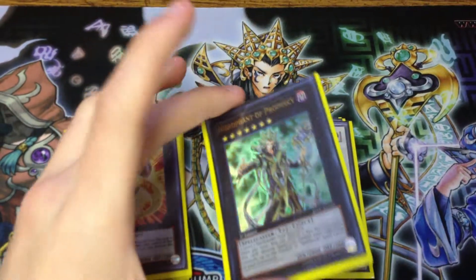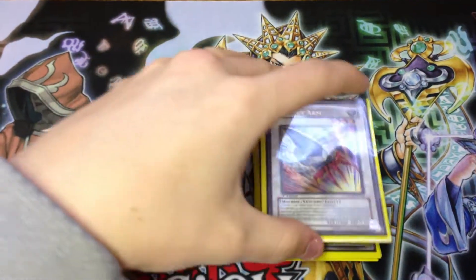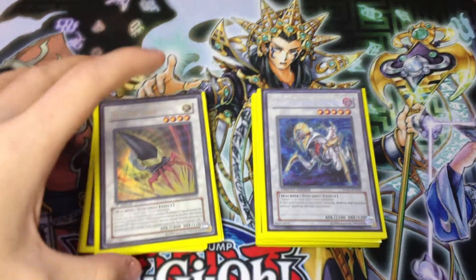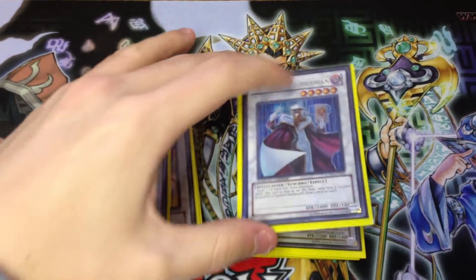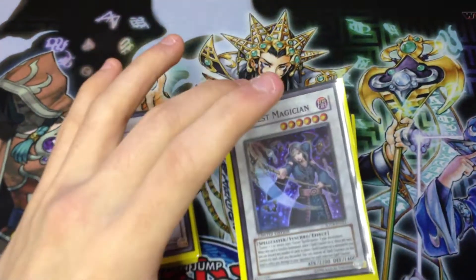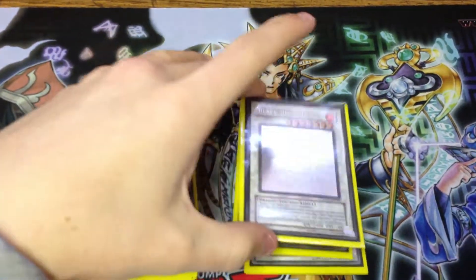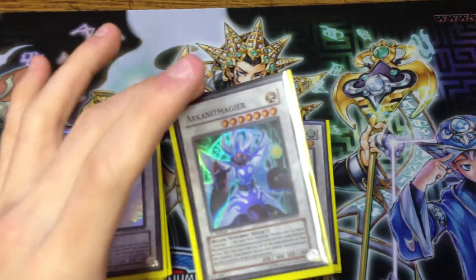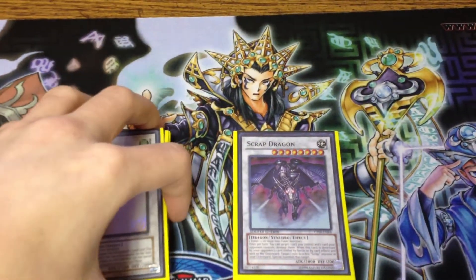Hierophant because sometimes you need to sweep out their back row or have that extra attack stat. Armory Arm because a lot of different levels are possible to make in this deck. Got Catastor and Hyper Librarian for the level 5s — Librarian's a Spellcaster. Tempest Magician because between this card and Star Hall you can actually put a lot of damage on the board unexpectedly. Got one Black Rose Dragon just for the reset. Got Arcanite Magician — pops two cards, pretty good. Stardust Dragon. Scrap Dragon — gets rid of a lot of things.